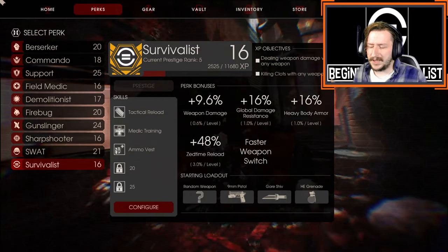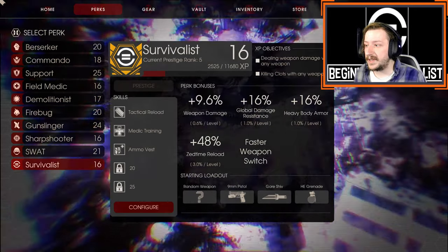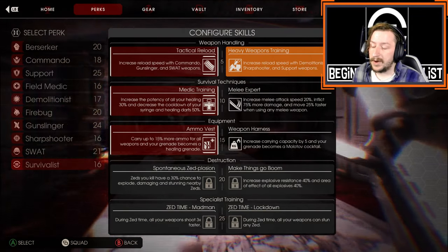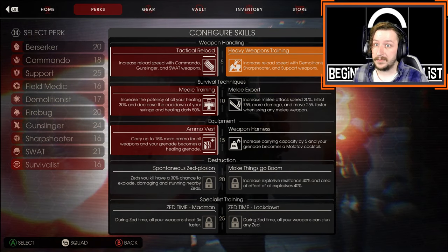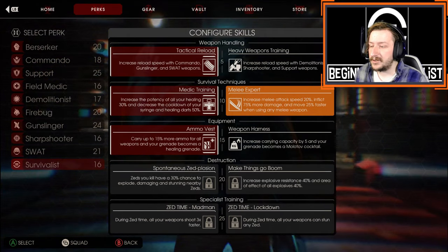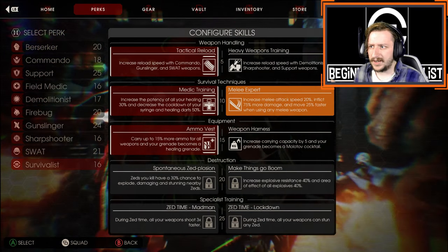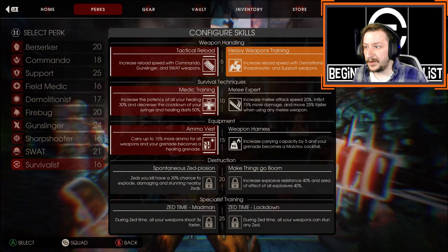They are a great class and there are tons of loadouts you could go with. Keep in mind there are cross-perk weapons that fit into both Tactical Reload and Heavy Weapons Training. Weapons like the FAL count as both a Commando and a Sharpshooter weapon. The Frost Fang counts as both a melee and a ranged weapon, so with Melee Expert you'll actually run faster with it out. This does not work for every weapon that can be used as melee — the Compound Bow and Mosin don't count. There's a lot of mixing and matching you can do with just these few skills.